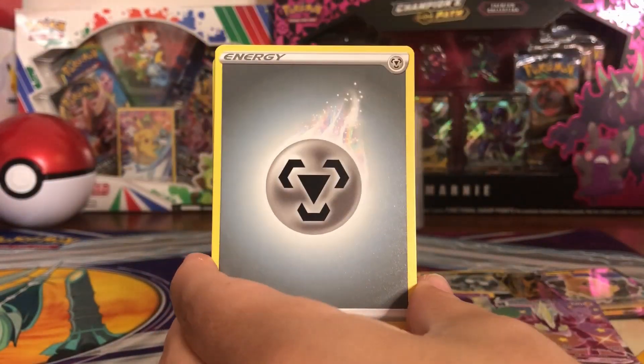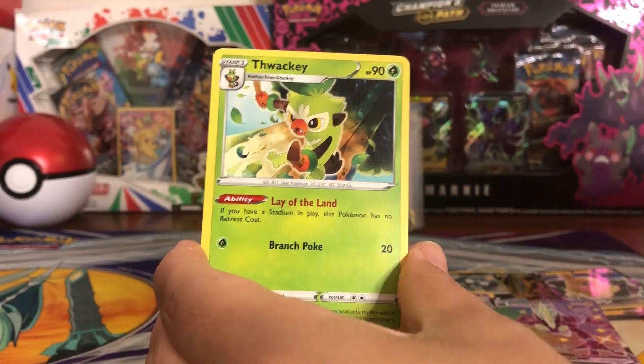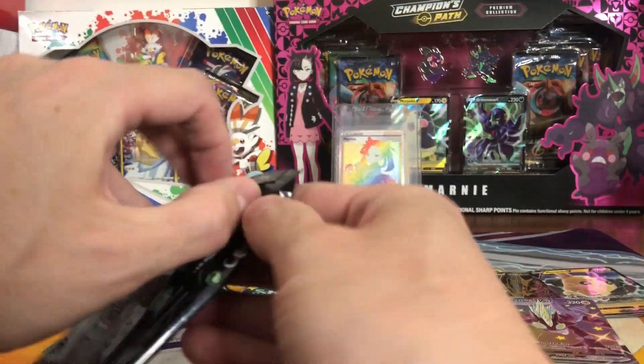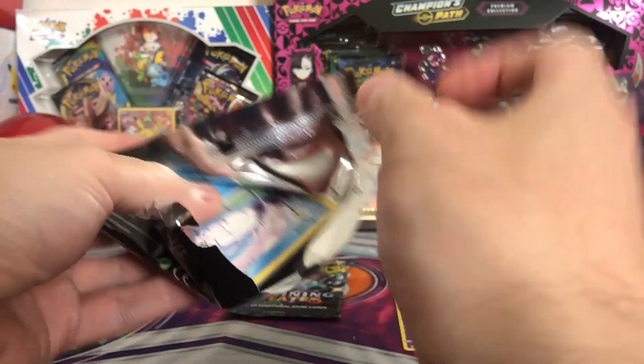Eleventh pack: Dreadnaw, Energy, Cramorant, Thwacky, Rusted Sword. We actually need everything we've hit so far — no doubles yet. This is my last pack.